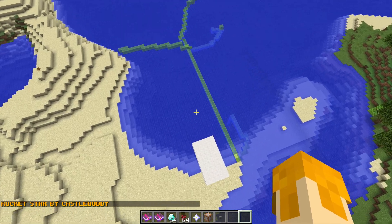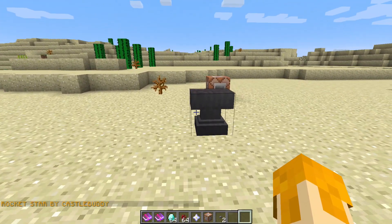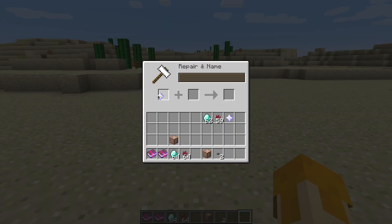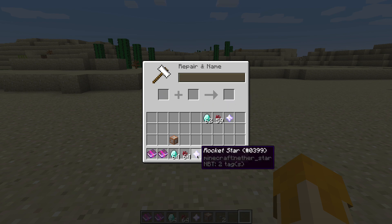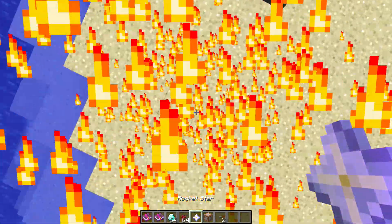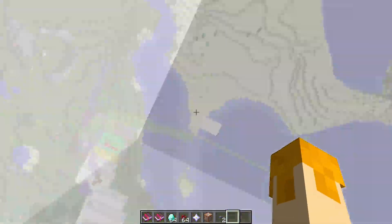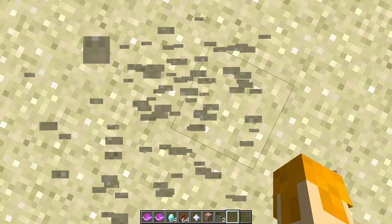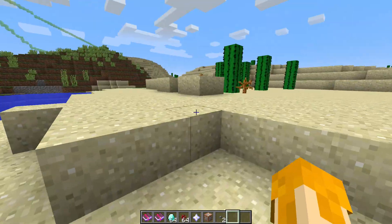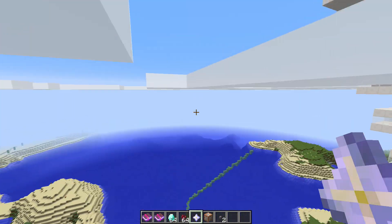Rocket star by CastleBuddy in big bold letters. So what I'm going to do is take this and name it 'Rocket Star.' It is quite expensive because you have to kill the Wither. Boom — whoa! As you can see I have the resistance effect, so when I fall down I don't take much damage. Just in time. So that's the rocket star — fly off into the sunset!